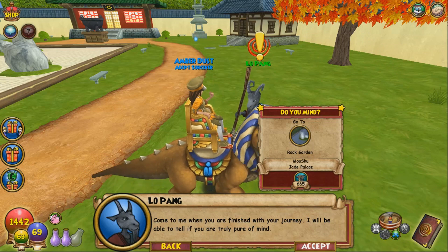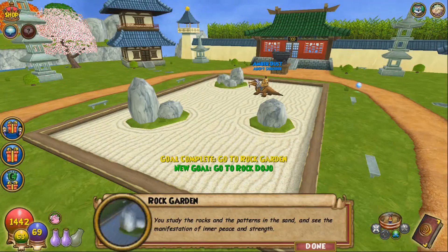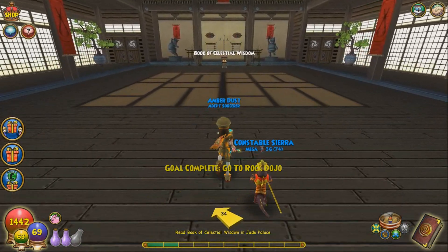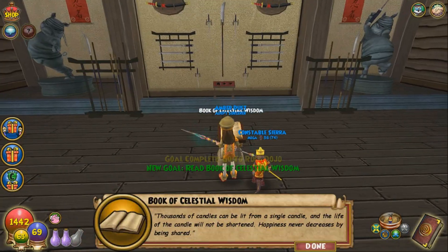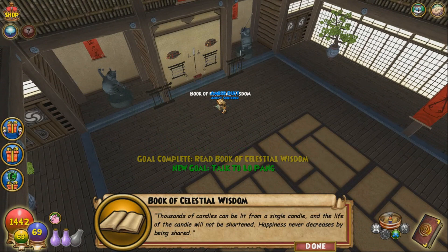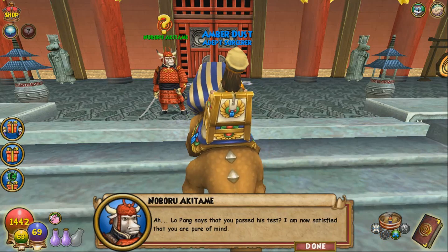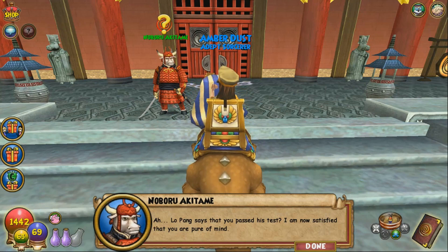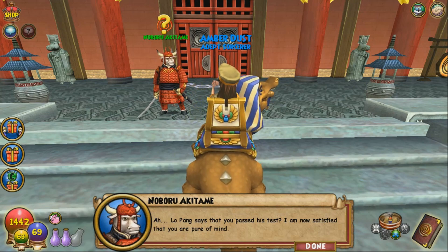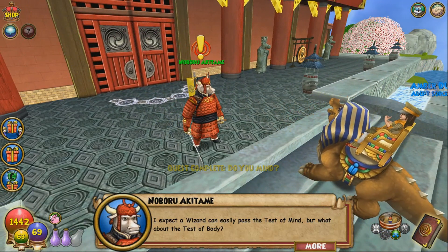"Come to me when you are finished with your journey. I will be able to tell if you are truly pure of mind." I mean, I think I'm pure of mind. We study the rocks and patterns in the sand. Now we have to read the Book of Celestial Wisdom: "Thousands of candles can be lit from a single candle, and the life of the candle will not be shortened. Happiness never decreases by being shared." That's actually so inspirational! Lo Pang says we passed his test — I am now satisfied that you are pure of mind.